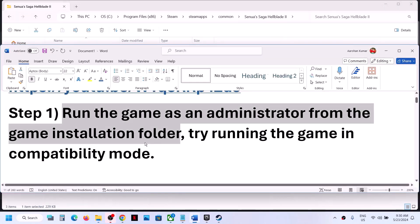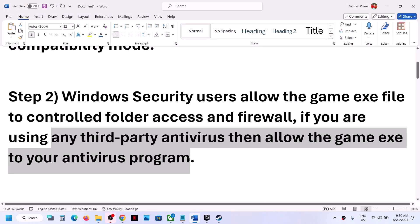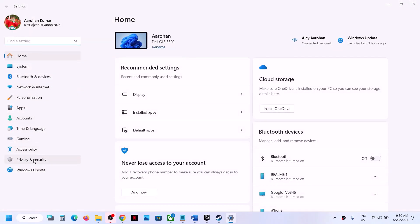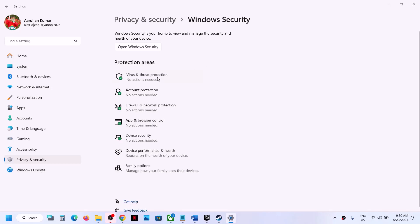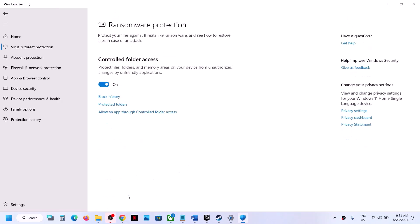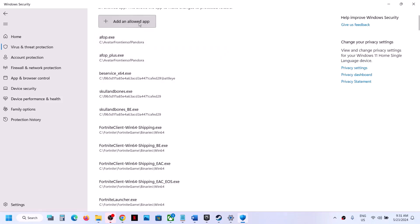The next step is: if you have any third-party antivirus, make sure you allow the game EXE file in your antivirus program. If you're using Windows Security, open Windows Settings and go to Privacy and Security. If you have Windows 10, go to Update and Security, then click on Windows Security, then Virus and Threat Protection. Scroll down and click on Manage Ransomware Protection, then click Allow an App Through Controlled Folder Access, and click Yes.